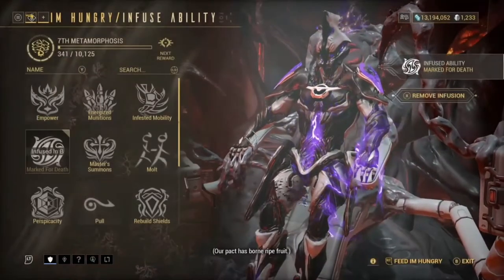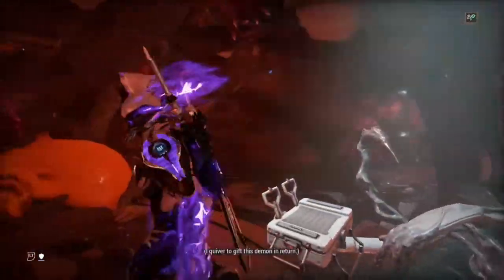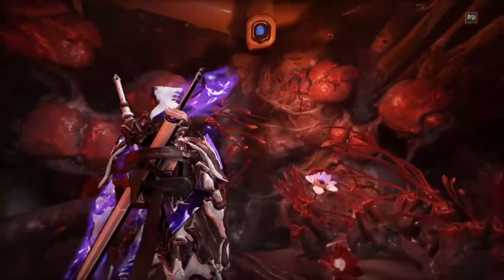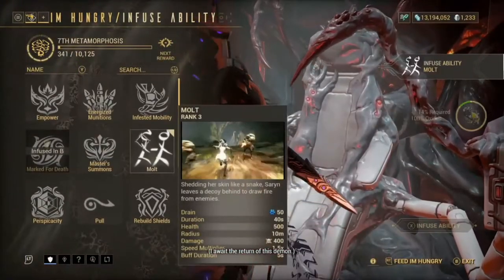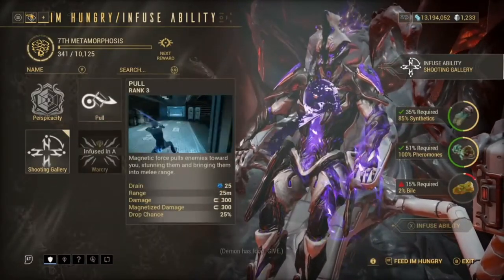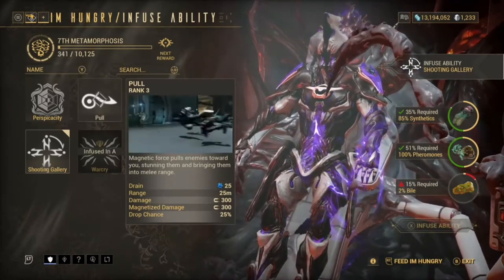When you put an ability into someone, you don't have to wait 24 hours — you get it instantly. But when you are extracting an ability and placing it into the Helminth slot, your Warframe will sit up in the flower area for 24 hours. Once that's done, you'll be able to put that ability on any single character you want.